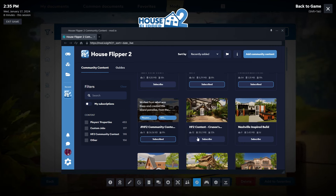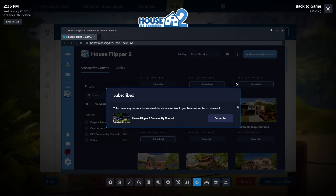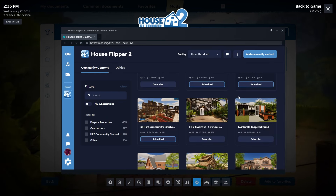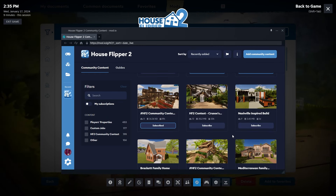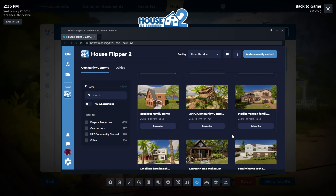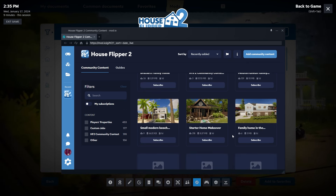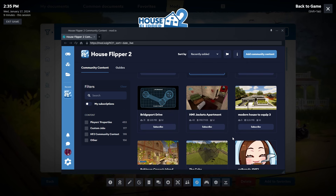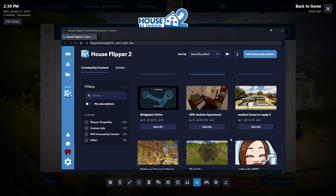If you don't want to use the Steam browser, you can use any browser of your choice. You can also manually download the files from mod.io for the player house you like and install it in a folder. You can see the folder link in the game as well — I just find it more convenient and easier to do it through the in-game browser.